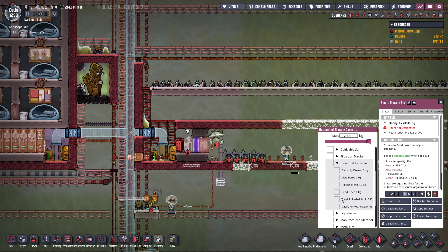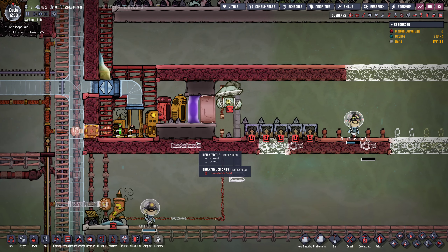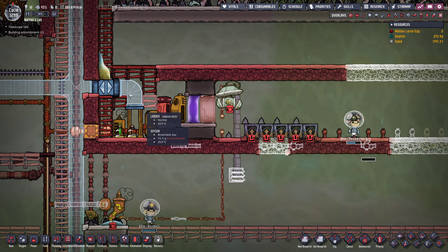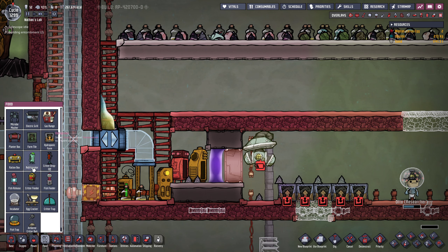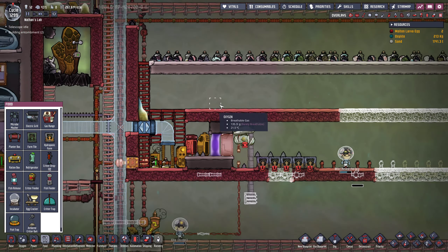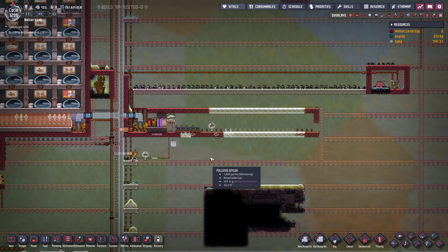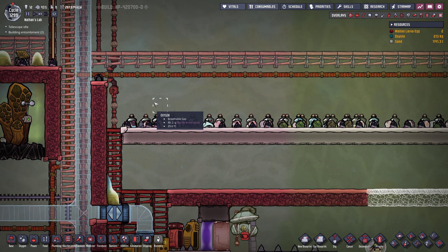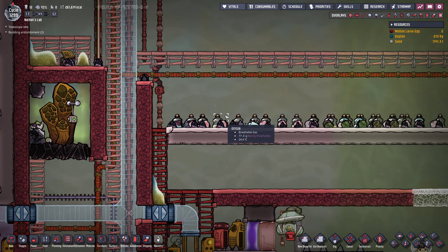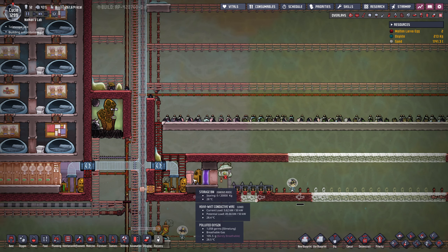What we could install is a liquid pipe element sensor, and I'm going to place that right here. We will be setting this to polluted water, and if it doesn't detect the polluted water, I want some alarms going off — an automated notifier. We can place that right here and connect it with some automation wire. This way, hopefully, we will be alerted as soon as the polluted water runs out. The water coming all the way up here isn't necessary — we can set up another bridge at this point, move over the water, and then feed our hydroponic farms.